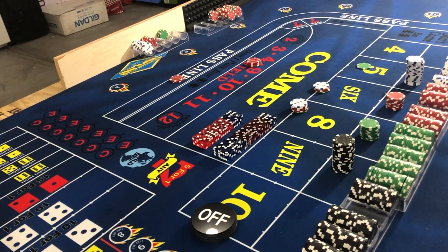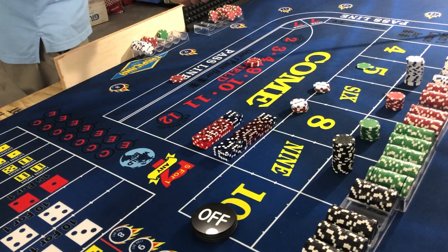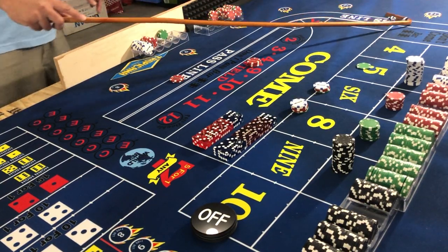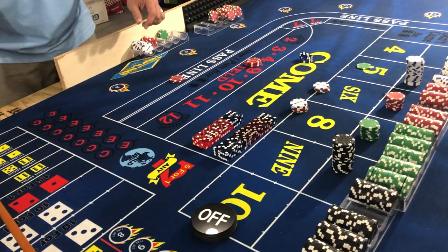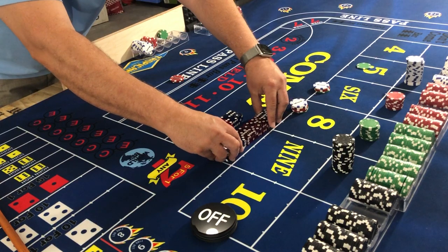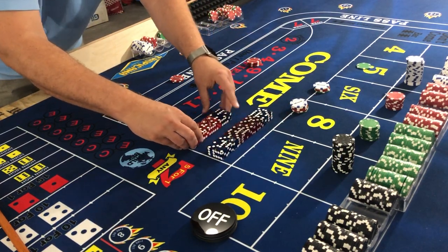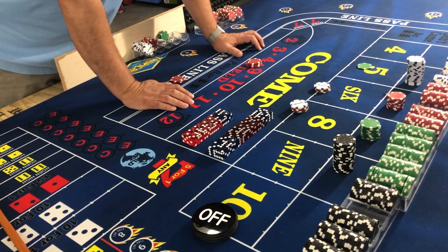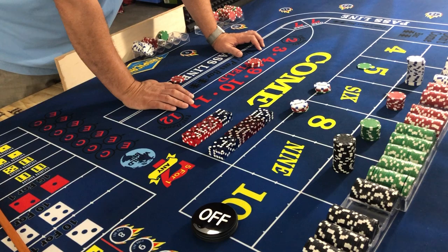Still have five, six, and eight out there. Next throw: three-five-eight — that's easier to think than to say. Make some room here. We have $42 out on eight — let's see, that's six units. Six times seven is $42, so $42 pays $49.